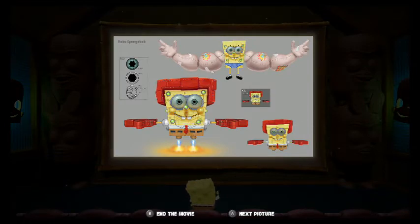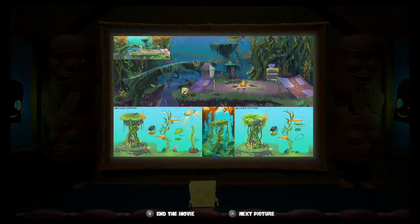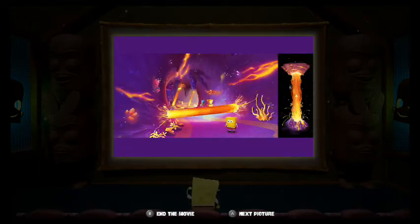Sand Mountain — pretty much what we got except more white instead of yellowish. Robo SpongeBob — pretty much what we got right here. Kelp Forest — I guess they were designing the platforms and stuff, and the size comparison in the top picture. Holy crap, what is this supposed to be? I guess this is supposed to be the caves and jellyfish fields. Holy crap — that looks amazing! Why didn't they use this? Well, that looks pretty as hell.